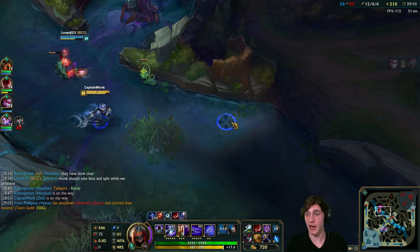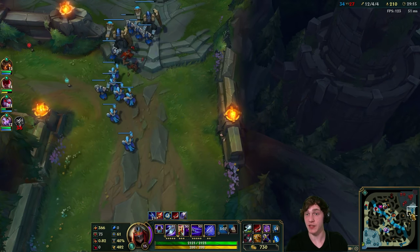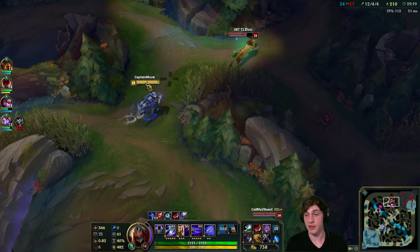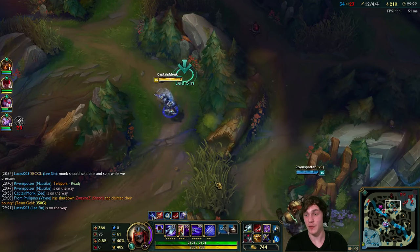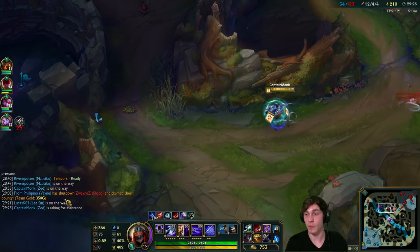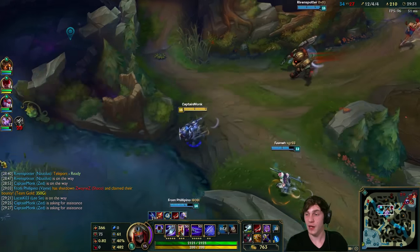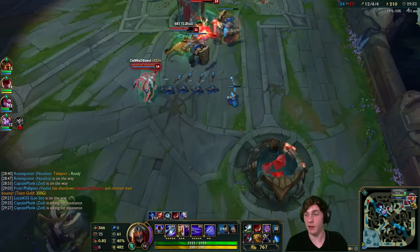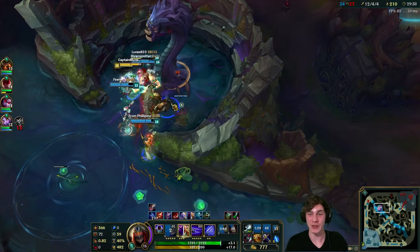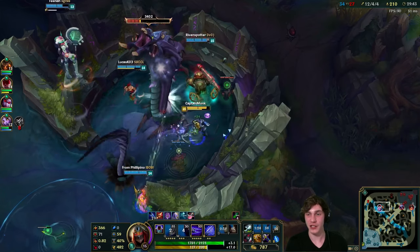Should we just do Baron? They have their bot inhibitor down so we have pretty easy leverage to take it. We could do that. Let's just go for Baron - they have a wave of supers to deal with. Look - all of them are there dealing with that wave. We can get this Baron for free and I like that.